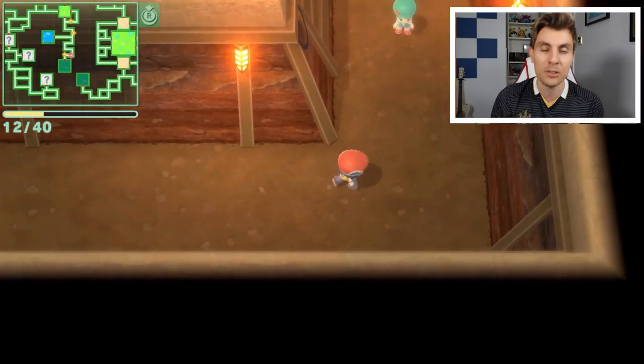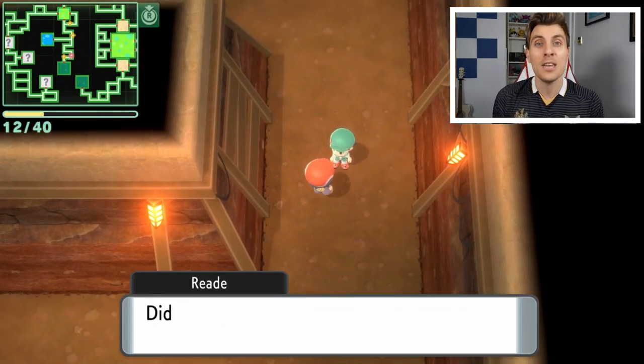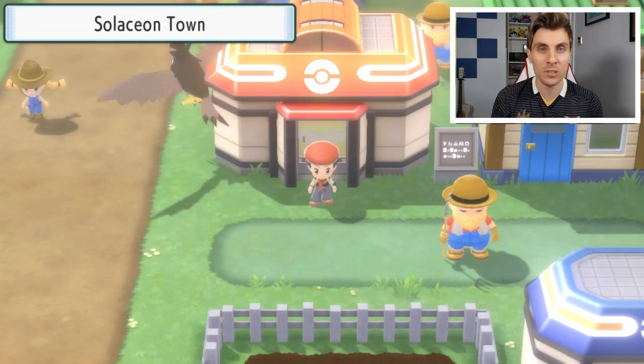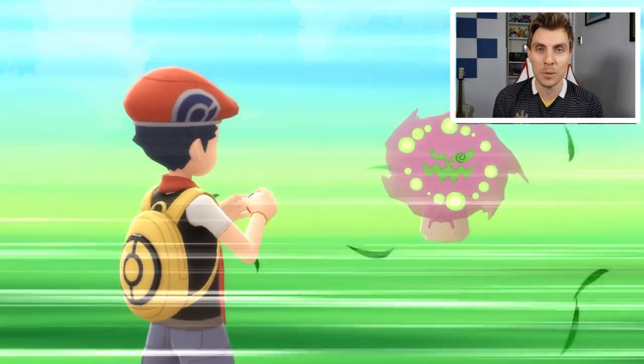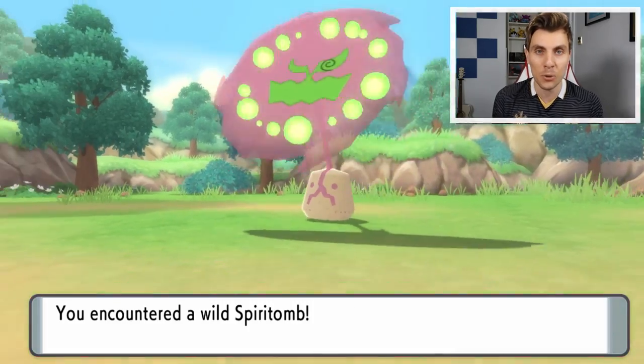Once you've encountered those 32 NPC characters, you then come back to the Hallowed Tower once again and this time you will activate the encounter with Spiritomb and you'll be able to catch it and add it to your party.